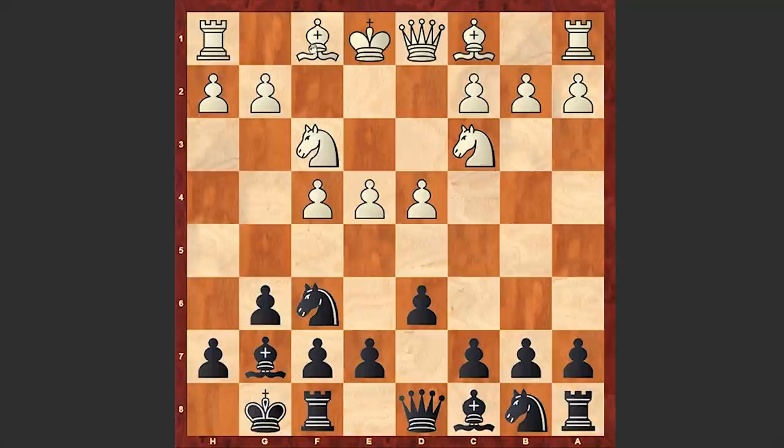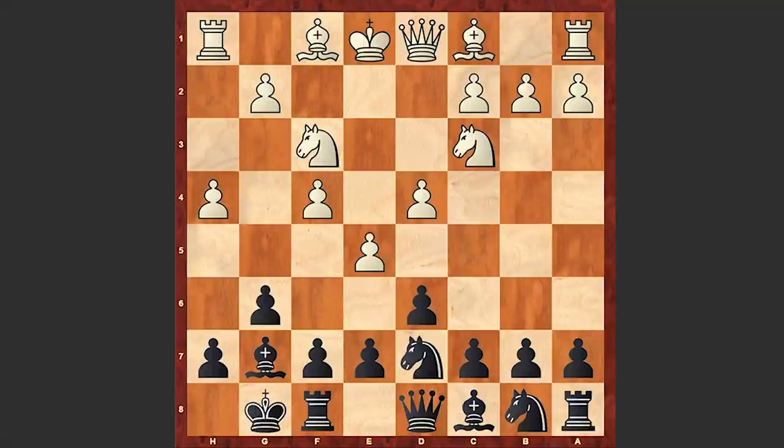Earlier in his games Sutovsky had played Bd3, the most common move in this position. But in this game Sutovsky played very aggressively, and after Nfd7 he went for h4. By the way, dxe5 is also playable — an alternative — and after Nd7 we see h4. This line was introduced by David Bronstein almost half a century ago in a game against Fiorentino Palmiotto played in 1959.